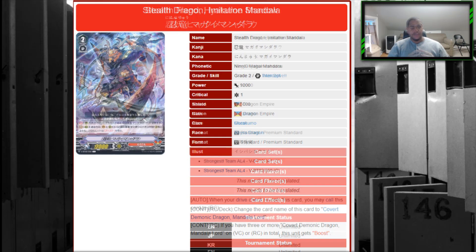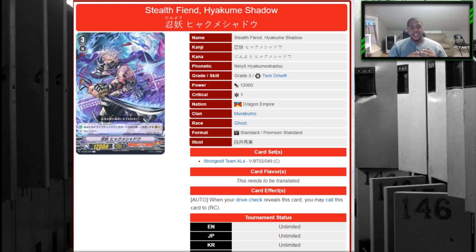Stealth Fiend Yakumi Shadow is interesting: if drive-checked, you can call it to a rear guard circle, similar to an old General Safety — giving you an immediate attacking rear guard at the cost of the card in hand. However, it's a grade three without an Accel gift, and as discussed with similar Shadow Paladin cards, without a strong enough benefit to offset losing the gift, it won't make the cut. The topping lists have confirmed that, and I don't suspect it to make premium either.